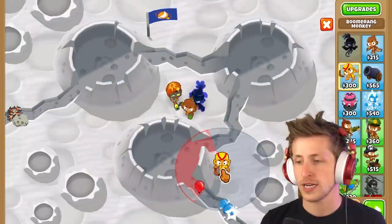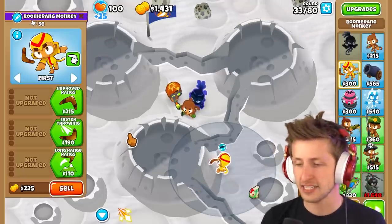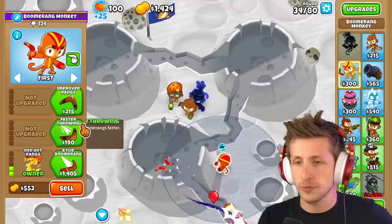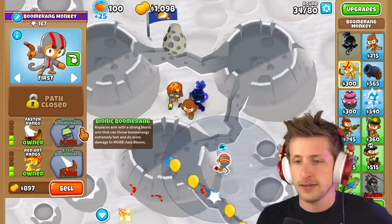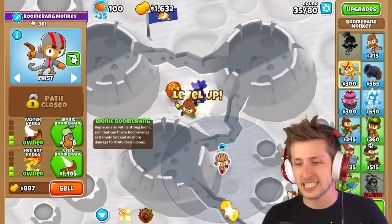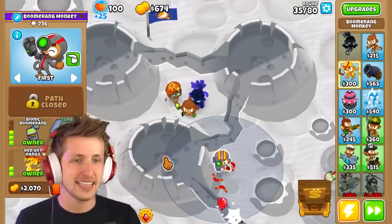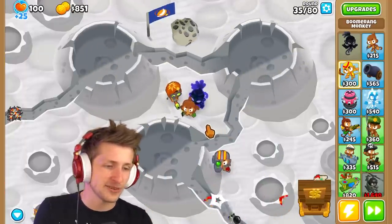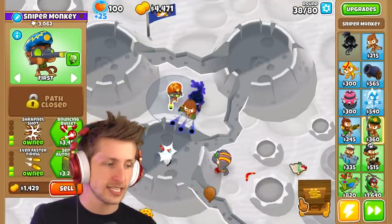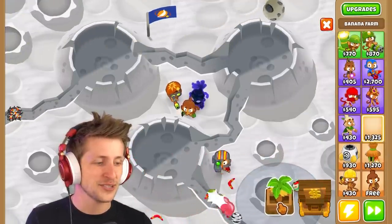Let's get bionic boomerang — now nothing can even spawn. The sniper is probably the most overpowered on this class. The sniper gets absolutely dummy overpowered — nothing can stop him now. The old sniper monkey's only weakness is walls, and that's completely removed. I want to put down two snipers and see which cross path is better — bouncing bullet versus large caliber with even faster firing.